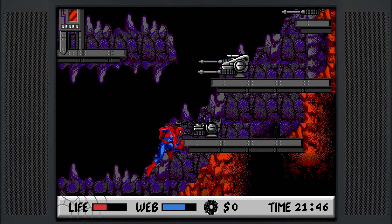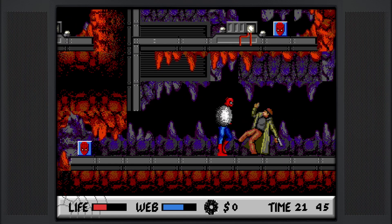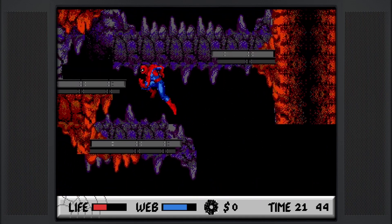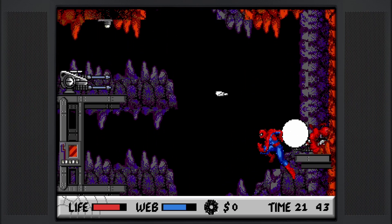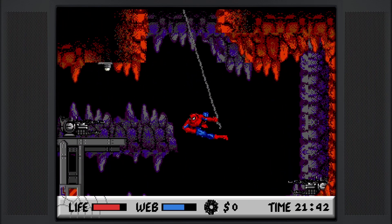Now we're going to debilitate these gunners with web — there are four of them in total. We go back for health; there's more health over here and health up top as well — basically two health things if you need it. You actually need web here too. If you run out of web, I don't think you can beat the level because we have to do more web swinging. We're going to go really close to the ceiling, jump up to the right, and get around an enemy. This segment was easier than the other — I'd say 9.5 times out of 10 I don't get shot there as long as I get up.